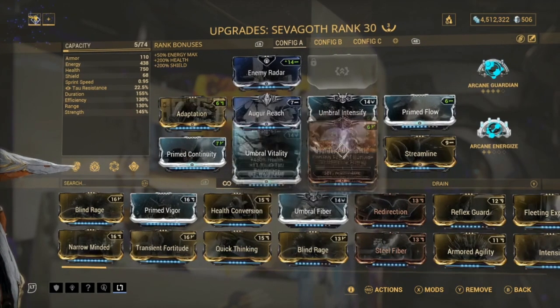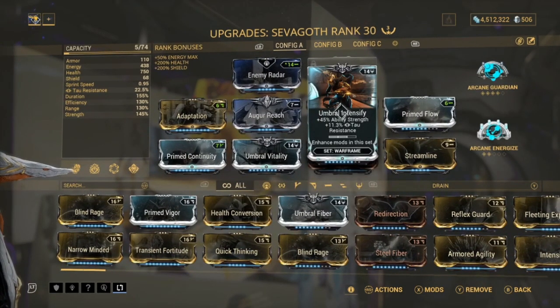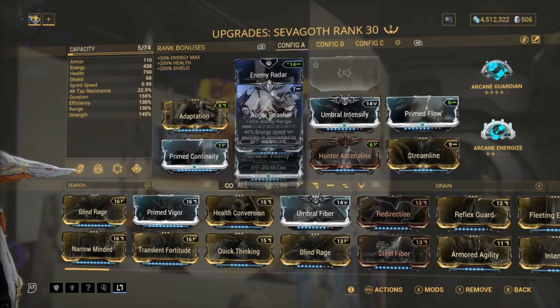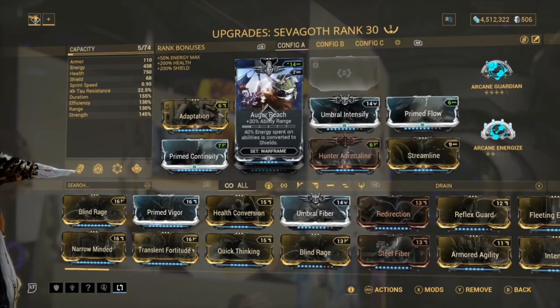Umbral Vitality and Umbral Intensify to give us health and ability strength - having both Umbral mods obviously gives us more ability strength. Next we have Augur Reach, which gives us range, and we can also use our one to give us shields. If you feel like you're going to die, you can just use your one quickly because it has almost no cast time.